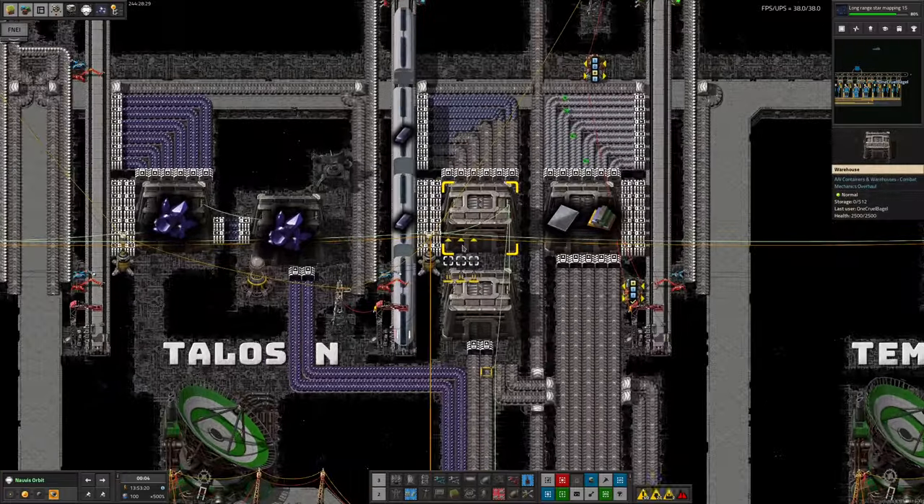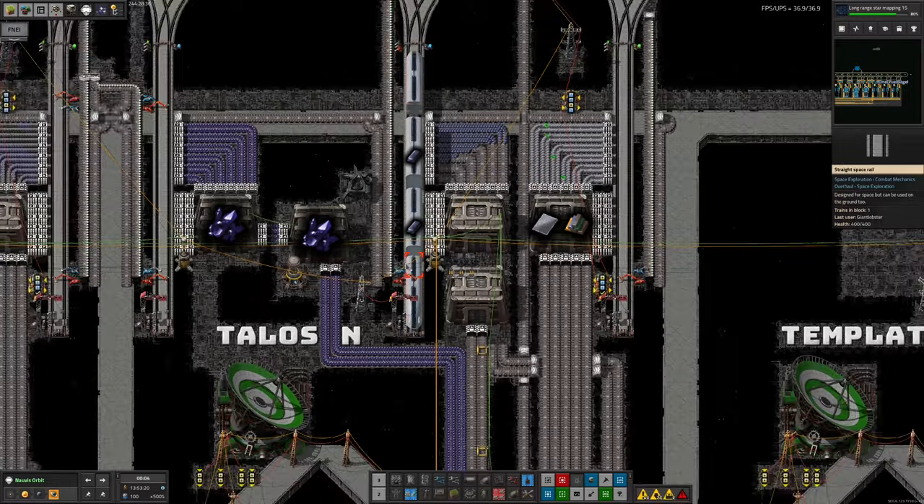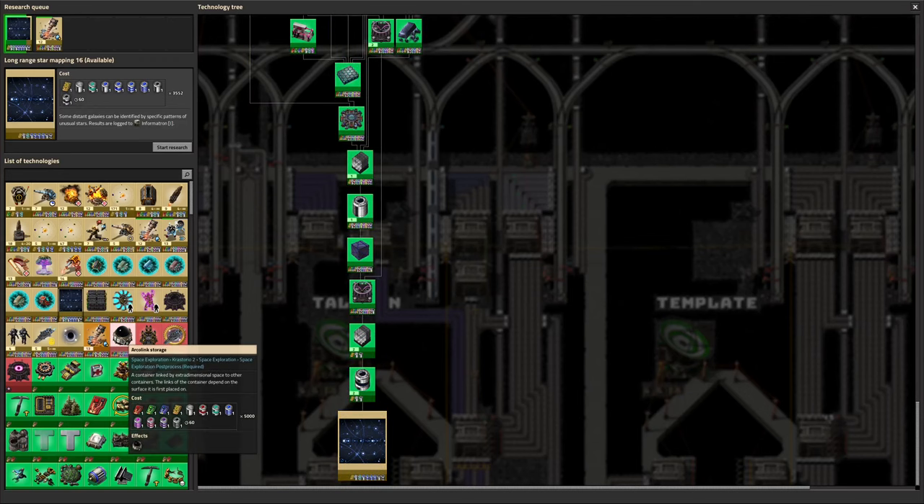Despite all of this, as you can see over here, we're struggling with the amount of Naquium that we're bringing in — it's being made out on Talos but not quickly enough. There are various possibilities: I could increase the amount of Naquitite being dug up on Stardust and increase the number of spaceships bringing it over to Talos, and also increase the processing speed on Talos. Another possibility would be to go out to another asteroid field and start mining more Naquitite there, maybe crushing it on site. I am quite tempted, once we've researched ArcoLink storage, to go out to another asteroid field and use ArcoLink storage to have trains delivering massive quantities of Naquitite pumping straight over to Talos.